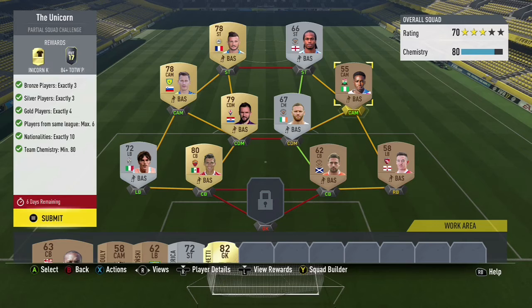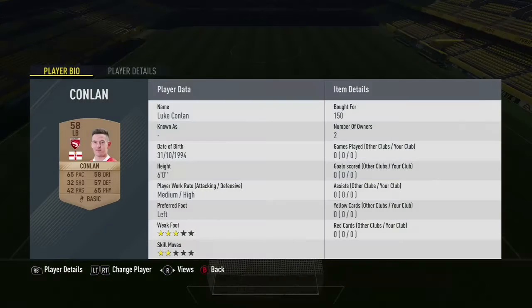It's actually really cheap. What I recommend doing is going through your silver and bronze cards, seeing what you have available, putting them into the team first and trying to link them up, then working the goals around them. I've got 80 chemistry and 70 rated — the rating doesn't matter. You've got to be careful with the amount of players you use from each league, which is why a split of five and five is a pretty good way to go as it makes chemistry a lot easier.